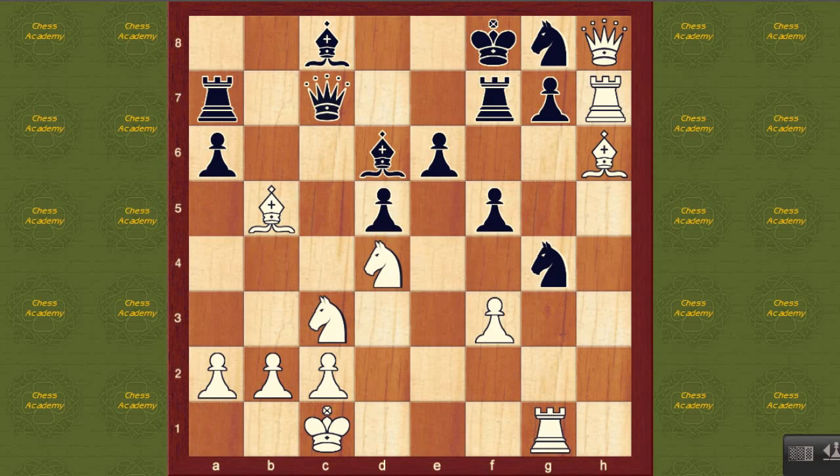Very often, if your opponent has a huge initiative, what you want to look for is a way to give back a little bit of material to open up a simplification of the position — a trade. If you can trade down some of the attacking pieces, you might be able to defend. And knight g4 is a good try. Tal played f takes g4, and here came the decisive mistake. Koblanx should have played bishop f4 check, which is a principled decision, trading down this bishop. He played bishop e5, defending that g7 square.